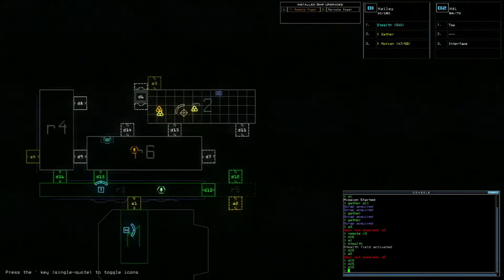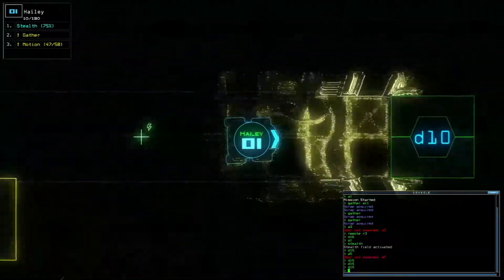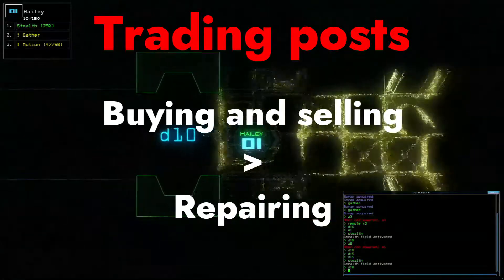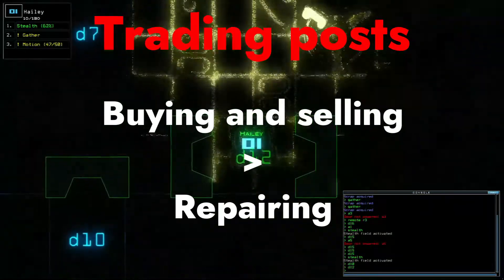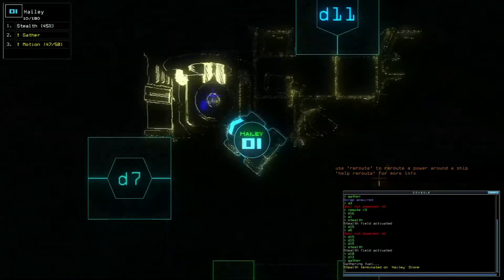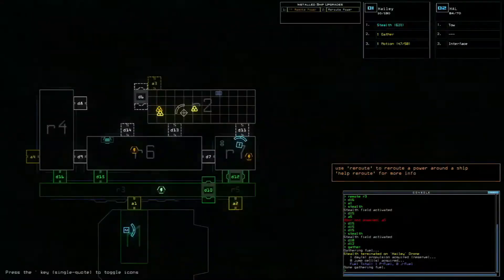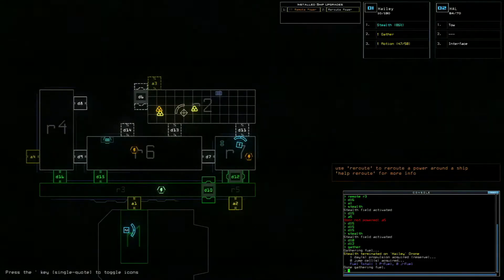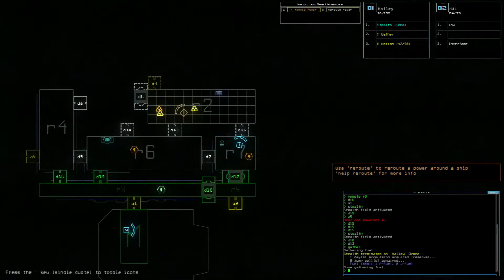I want to talk about trading posts, because I didn't make use of them for a large part of my first playthrough, and when I discovered them I realized just how powerful they are. First, it is a lot cheaper to buy a part from a trading post than to repair an existing damaged part — around a third of the cost, which makes a big difference. Also, when you sell anything at a trading post it doesn't matter what condition it is, so if you have a broken part and there's a brand new one available, you can sell the broken one for full price and effectively get the replacement for free. Trading posts are a great way to avoid expensive repairs and to get extra scrap by selling off broken systems you probably can't repair.